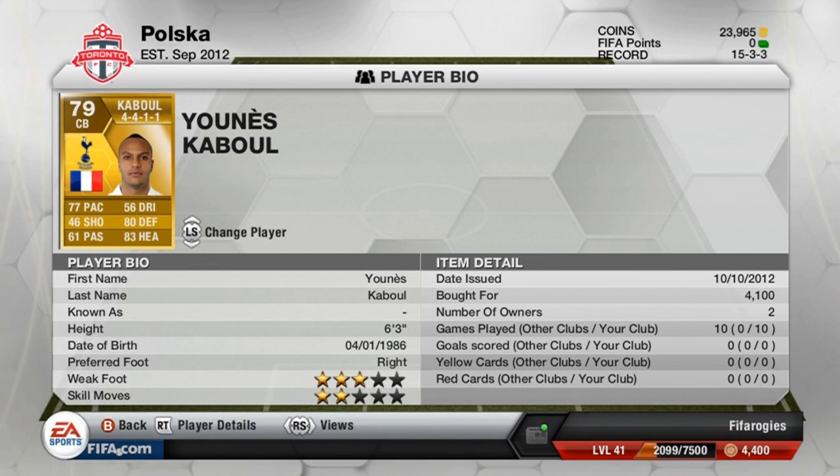Next we move on to defense. In the left center back spot we have Jonas Kabul. Everyone is comparing him to last year's David Luiz — he's not quite as good but still really good. He's really fast in terms of sprint speed, so any one-on-one he usually wins. He's also really strong at pushing people off the ball, and at six foot three his defensive aerial ability makes him really good on corners.